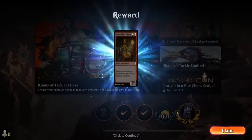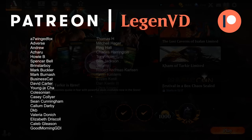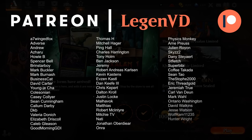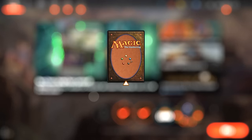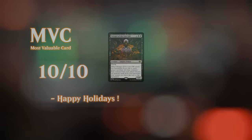Overall, the Sidisi self-mill deck has a lot of different angles of attack — it doesn't necessarily need its commander to win, but Sidisi makes things a lot more interesting. Making an army of zombie tokens that can keep coming back is quite satisfying. I can definitely recommend the deck even if it's not one of the top-tier commanders in the format. That's going to do it for today's gameplay — thanks for watching, hope you enjoyed, and as always, have a nice day.